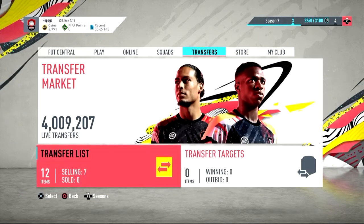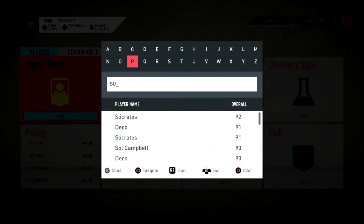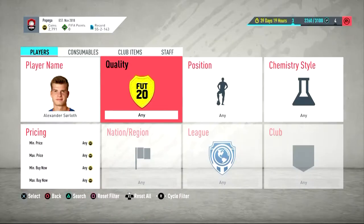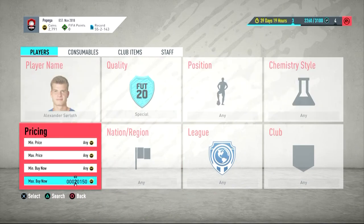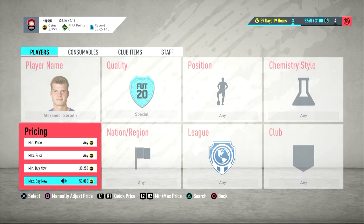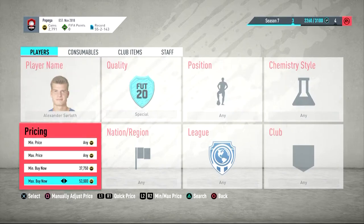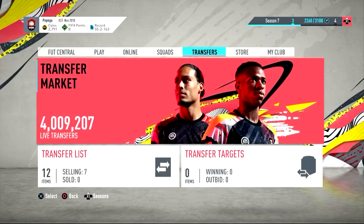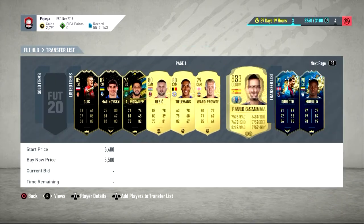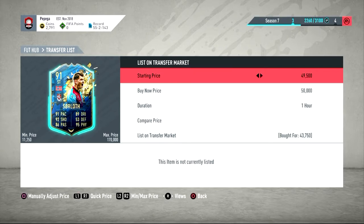The first one is Sawloff — we sniped him at 43,750. I'm going to type in Sawloff, it's Alexandre Sawloff, and put 50k in because I think he goes for around that price. As you can see, it's a really nice profit to start off with. He's around 50k — at 50.5k is where he's going up, so 50.5k for Sawloff is the first one, and we paid 43,750.